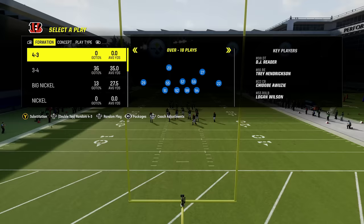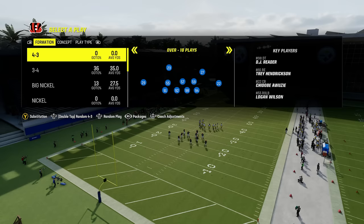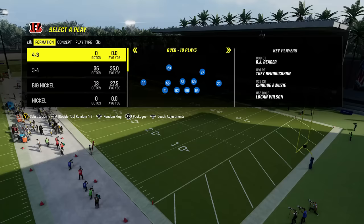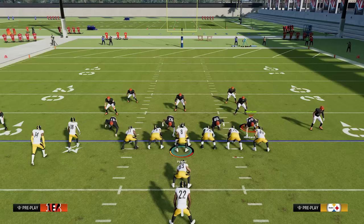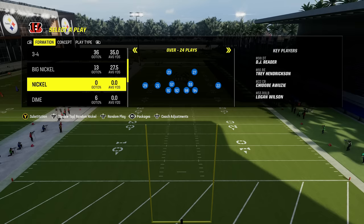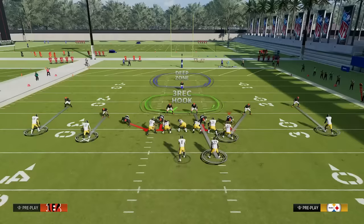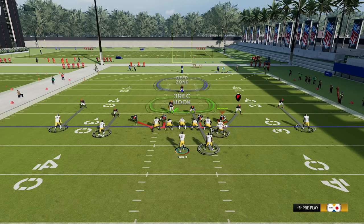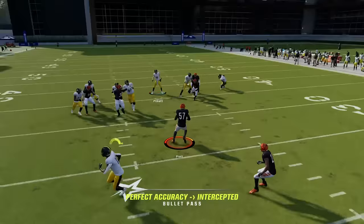Number five: defense 101. The first thing you want to make sure you're doing is matching personnel. If you see your opponent coming out with two or fewer wide receivers, come out in a 4-3 or 3-4 — they're likely running the ball and you want bigger bodies in the box. You have nickel sets with three cornerbacks and dime sets with four cornerbacks. If they're in a four-wide set, use dime; in a three-receiver set, use nickel. This ensures you're matching speed on the field and don't have linebackers matched up with receivers, which helps you play better defense and get interceptions.